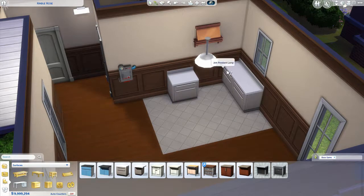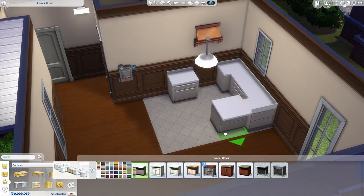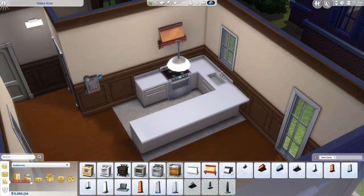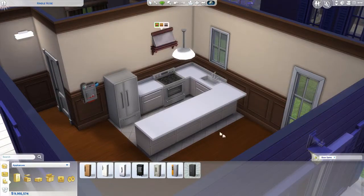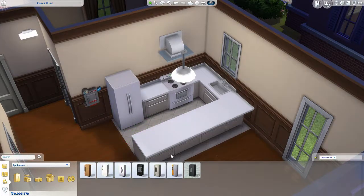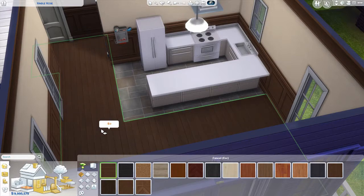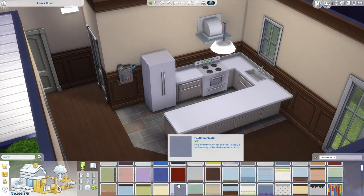I actually struggled with this kitchen, and I don't know why, because normally the kitchen is my favorite place to decorate. I think it's just because the space is so awkward. I did try to keep everything relatively where it was originally. This is more challenging too because one of the rules states that you can only use the game pack for the related world you're in — so since this is a base game world I can only use base game items. I didn't realize how very little there was until I was restricted to only base game, so it was a little bit more of a challenge.